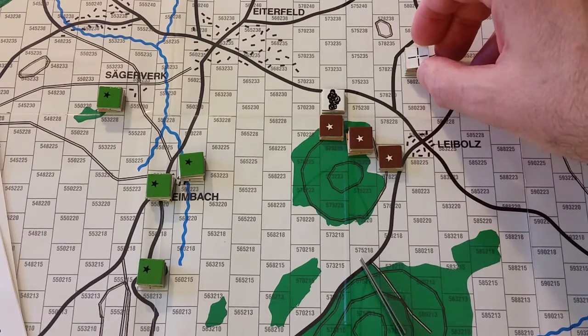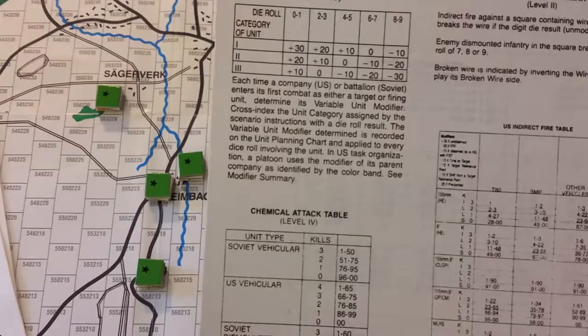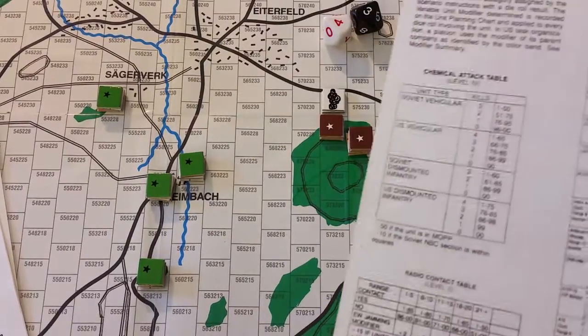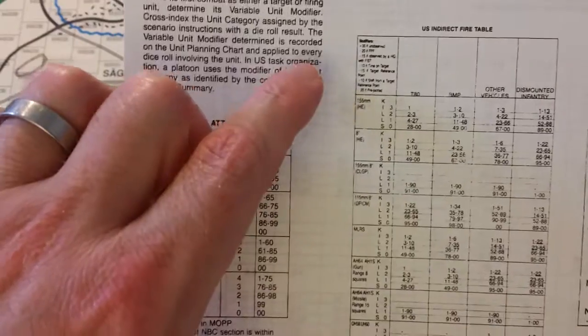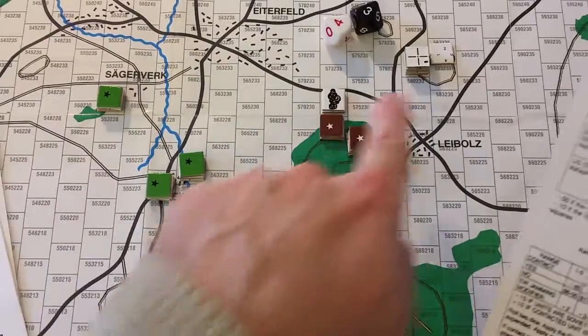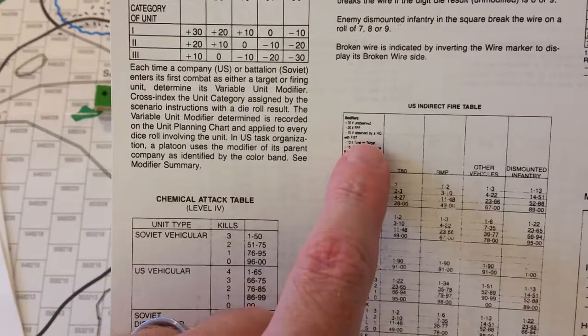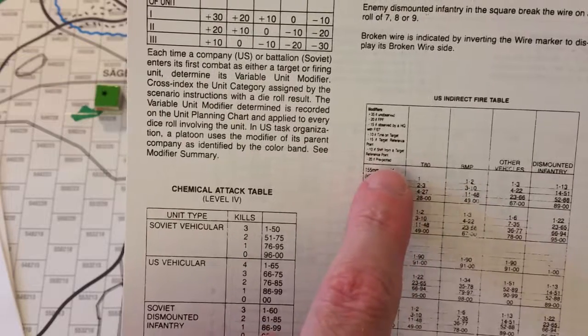So the U.S. is going to drop some artillery on those SA-9s. Looking at the US indirect fire table — it's printed fairly small — let's go through the general modifiers. Plus 35 if unobserved: it's not unobserved because we have an observer, the tank platoon. It's not final protective fires, not observed by headquarters with FIST, not time-on-target, not a TRP, not a shift from a TRP, and not pre-plotted.